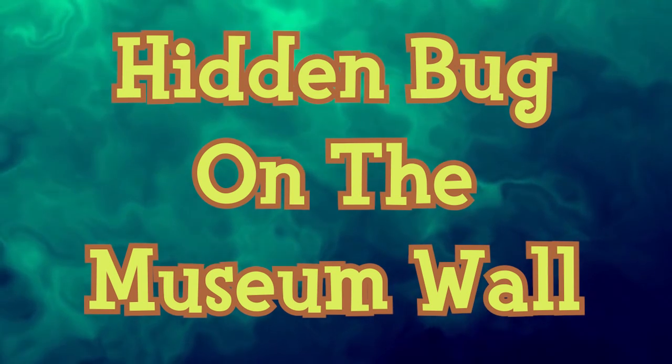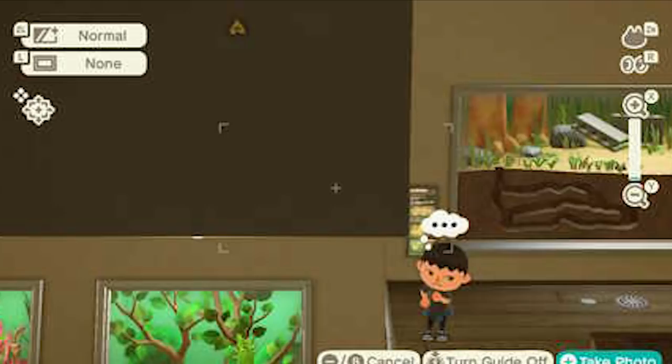There's a hidden bug in the Animal Crossing New Horizons museum. Stand near the stairs, use the camera app, and move the interface to the top left of the screen to see it. Depending on the time of day, you might see a moth, a centipede, or a group of ants.